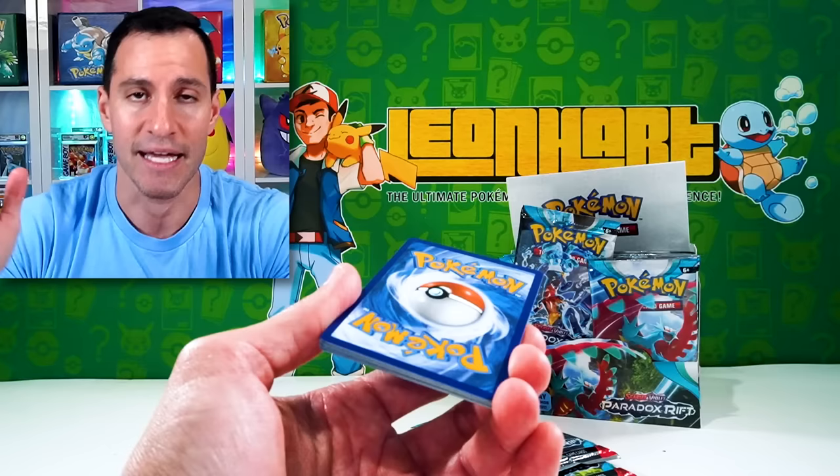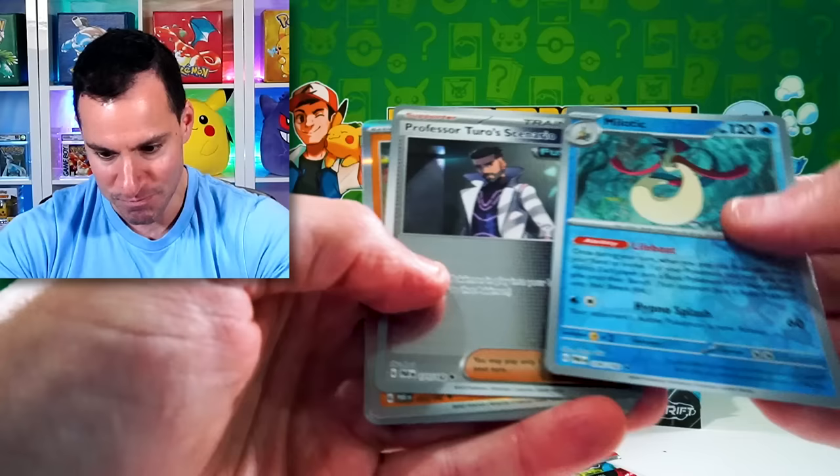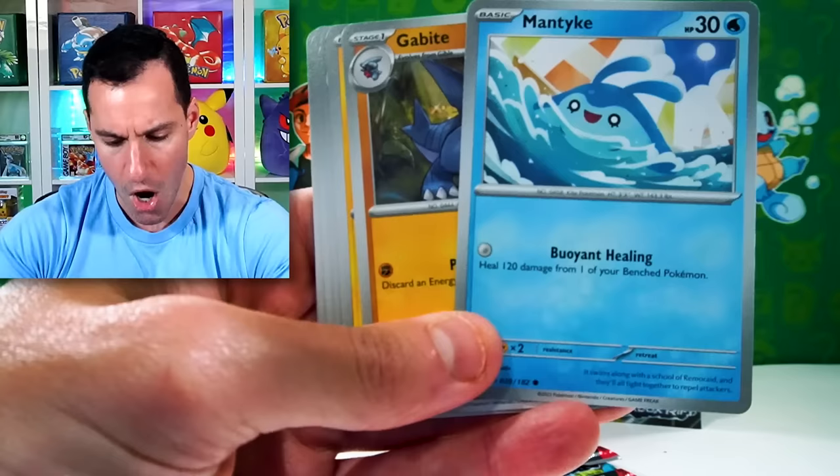Guess the energy time — Psychic Energy! It's just one. We all have those warm-up packs. It's a Milotic, Professor Toro Scenario, and a Holographic — it's a Psychic Energy! Does that count? I'm still giving myself a pat on the back.